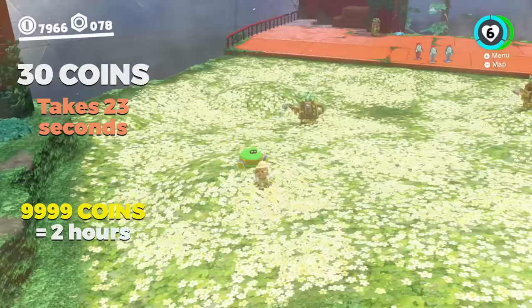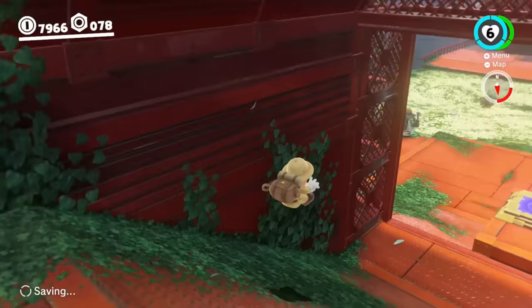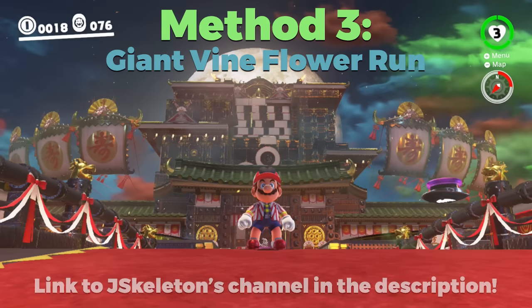When you capture it, it gives you 30 coins right off the bat. Then all you do is teleport right back to the Secret Flower Field entrance and repeat this over and over. It's a really simple way to collect coins and definitely recommended, but there's an even faster way in Bowser's Kingdom that we'll check out next.